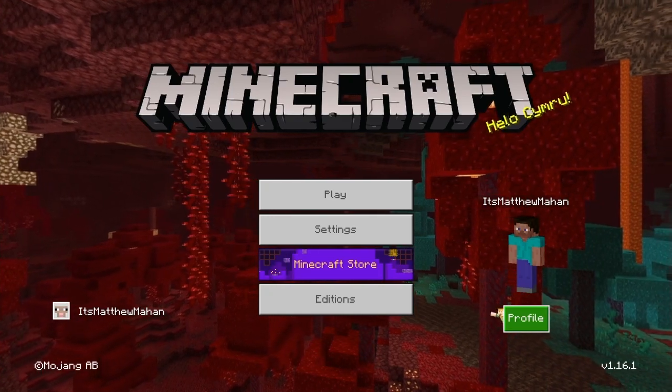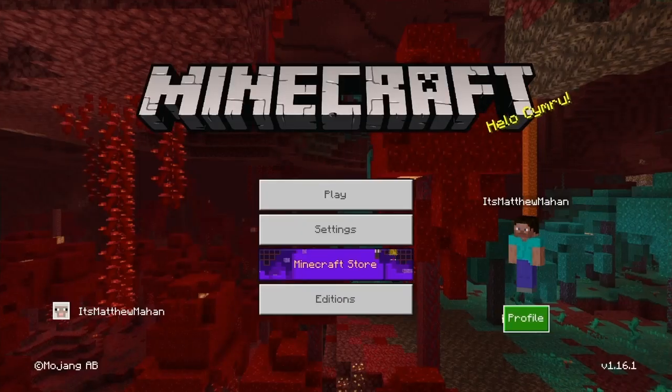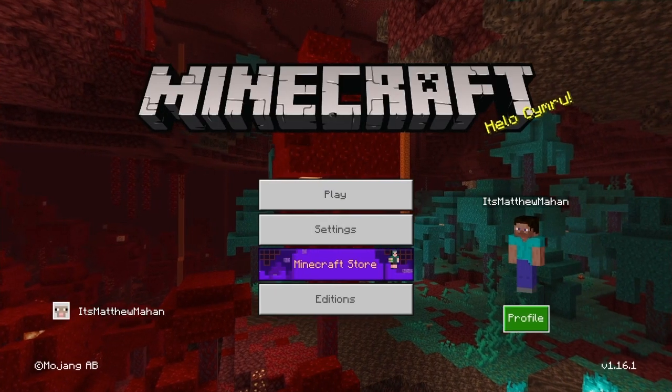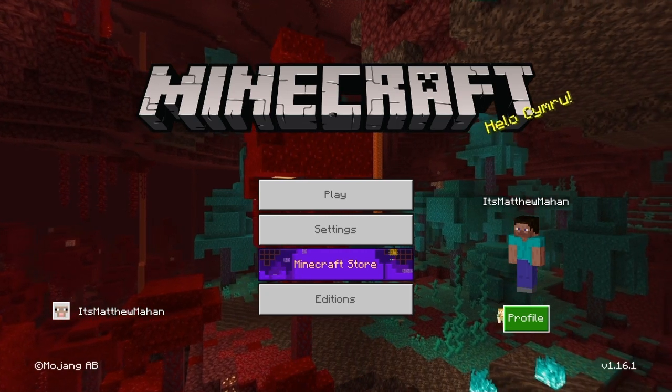Pretty much what this glitch is, it's a profile glitch. What it does is when you load into Minecraft it says unable to load profile and then an error. When you go to your profile it just has the reload, and whenever you go into a game your profile, your character, or your skin is not there and you can't edit or use it in game. It's just an annoying glitch because if you customize your own skin you can't actually use it in game.